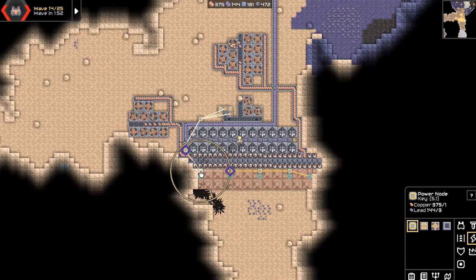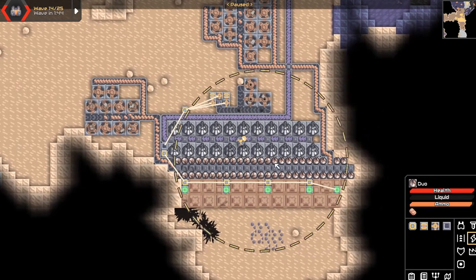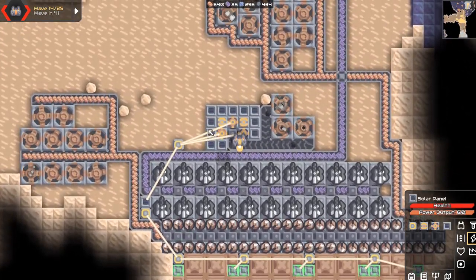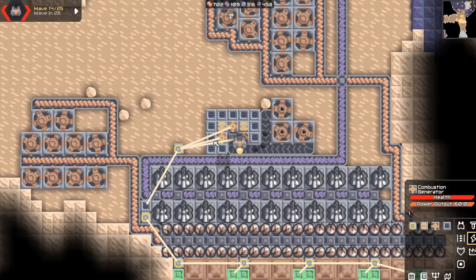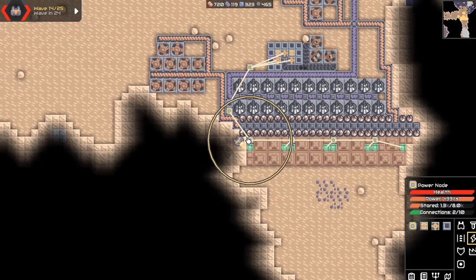The enemies also have special types, so I might not have enough power. Let me place some more solar panels to generate more power — it was at negative one hundred and something. It still varies a lot because it doesn't have constant coal, but it should help a bit more.